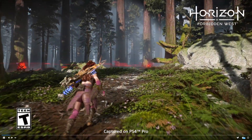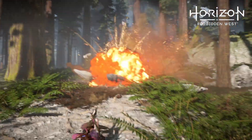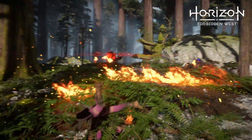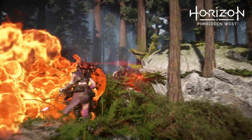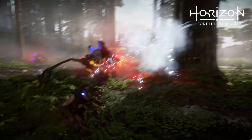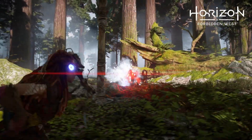Here we can see Aloy running through the forest, planting a blast trap — look at the crazy detail on that. She's coming up against an enemy called the Clamberjaws, which, as you can see, use fire. They appear to be primate-like, super agile, dangerously so, and they also appear to be susceptible to freeze, since the player is using freeze arrows on them.